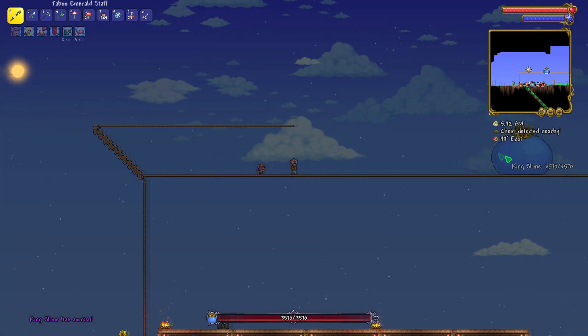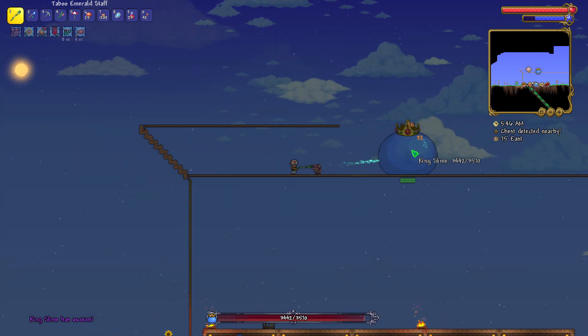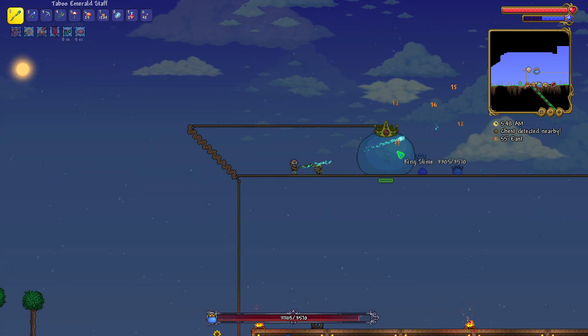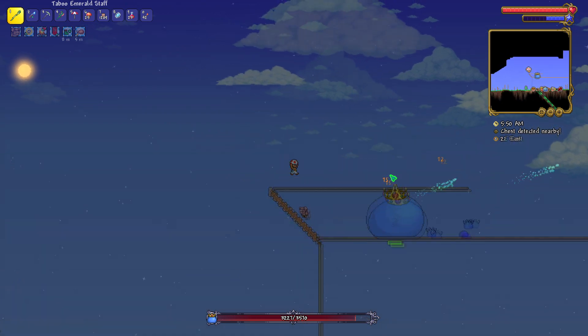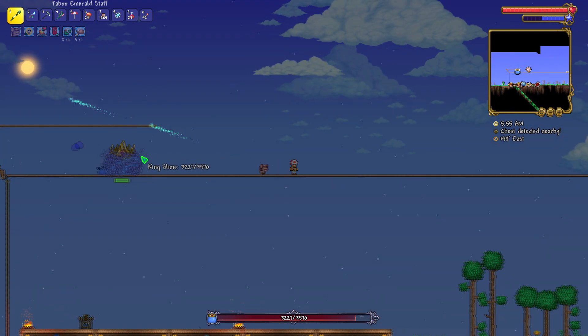Okay, with all that out of the way, let's get on to the fight. To be honest, King Slime isn't the most complex boss, but I'll still explain his attacks to you. His only attack is jumping, but he does jump in a specific way throughout the course of the fight.